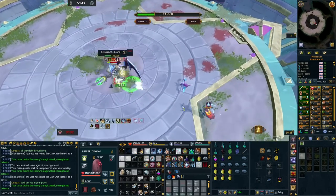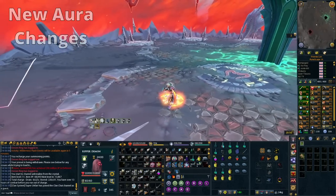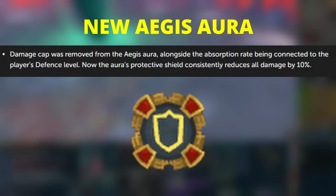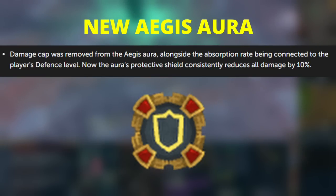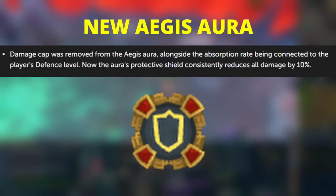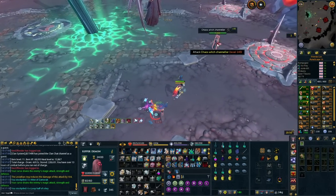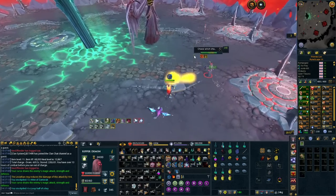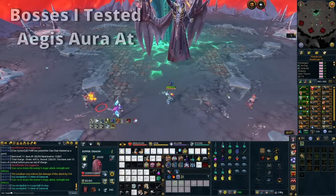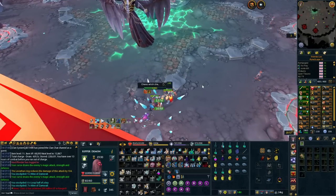In the past the aura was absolutely worthless — wasn't worth getting, absolutely trash. However, now the aura doesn't have a cap on how much damage it can block. What this means is the aura now blocks 10% damage for the entire duration and will not end no matter what. It's just a flat 10% damage reduction aura, which is pretty interesting. But does that mean it's actually worth using? Keep in mind this is still a very expensive aura and I would still suggest buying it much later when you have nothing else to buy with loyalty points.